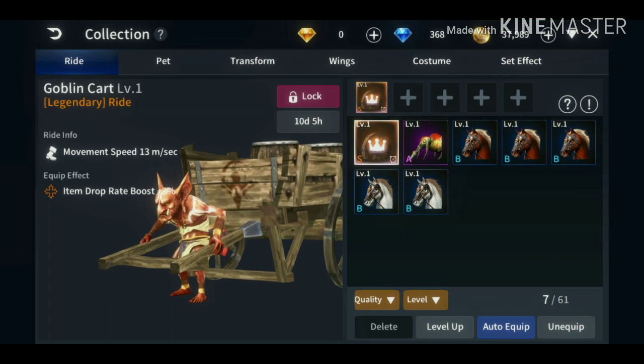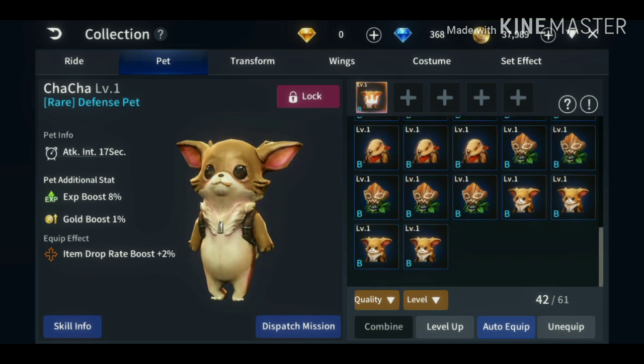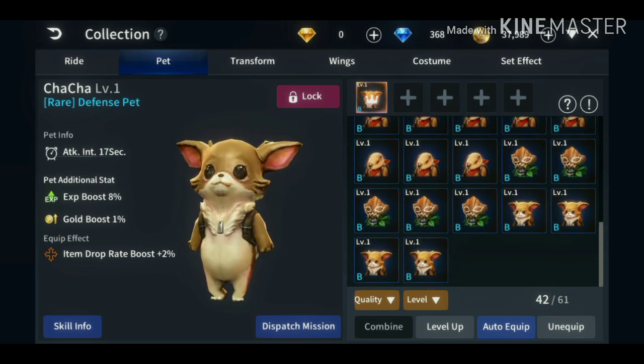So let's start leveling up our pet. You need to level your pet to level 10 so you can combine it.